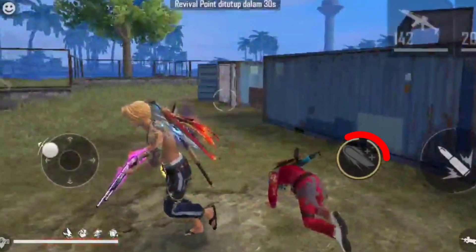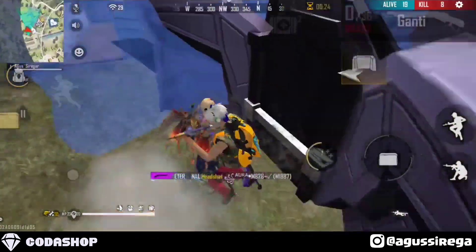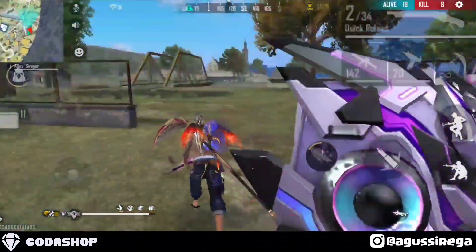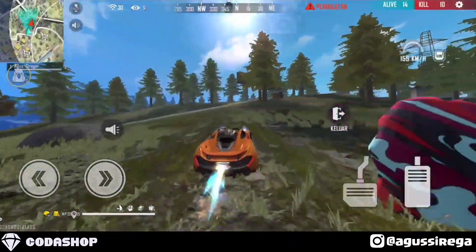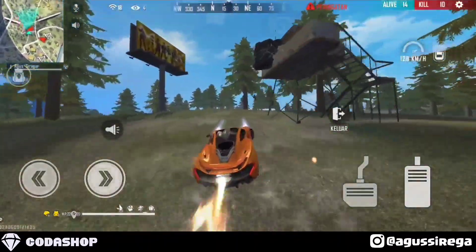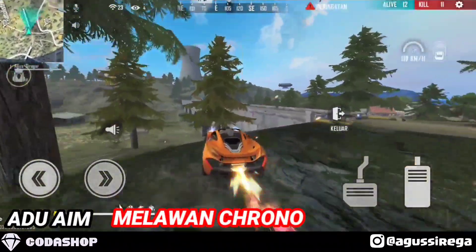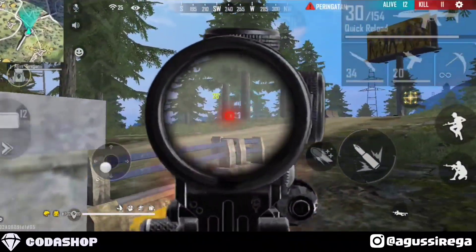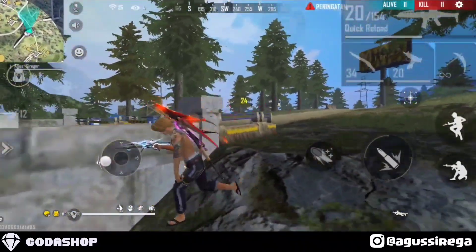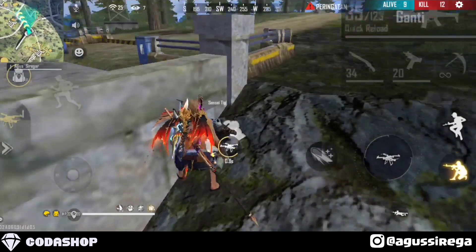Disini kalian bisa langsung gunakan skill karakter Shaine untuk menghindari musuh yang ada di belakang. Untuk cara penggunaannya, kalian bisa beradu badan ketika di jarak dekat. Penggunaannya ataupun fungsinya ini sangat banyak — ketika kalian adu aim, ketika kalian melawan Chrono, ketika kalian memasang badan, itu bisa menggunakan skill karakter Shaine ini guys. Apalagi kalian menggunakan Lekueta, otomatis semakin tebal lagi, dan pastinya tidak bisa langsung mati ketika di headshot.